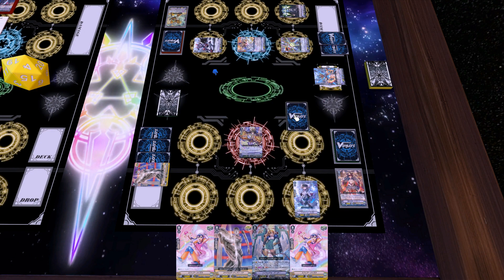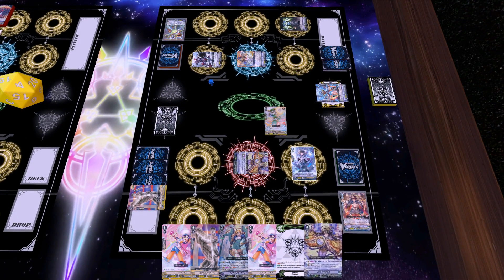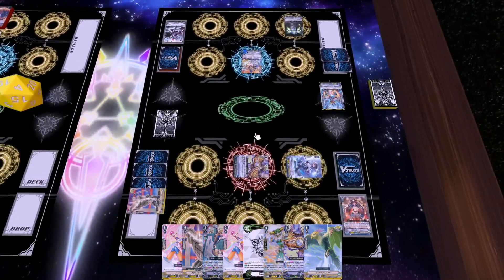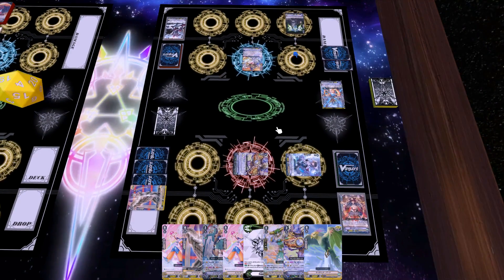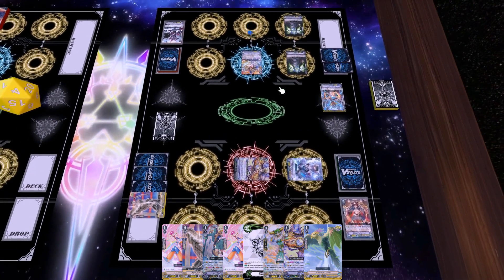I top deck the Amaterasu, which is perfect because I did want to ride her first. I check, draw my last heal, get the Protect Marker, and use her skill to put the top card on the bottom. I attack with 17 because I checked the deck once, get myself a draw which gives me another Amaterasu and a crit — so now there's going to be a strong field. I attack the Iron Killer because I don't want to give him damage and let him use his Counter Blast plays. He has about 4 cards in hand and I know one is a Front Trigger, so he can't call down that much without sacrificing shield.